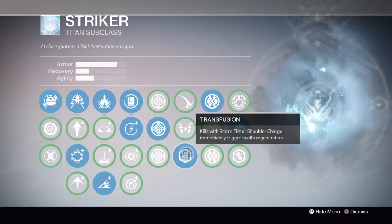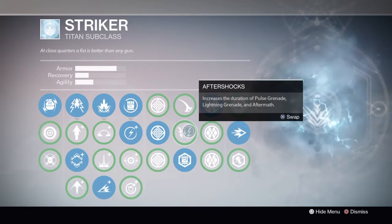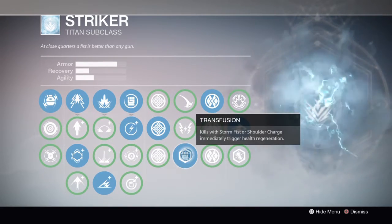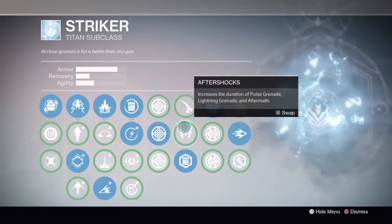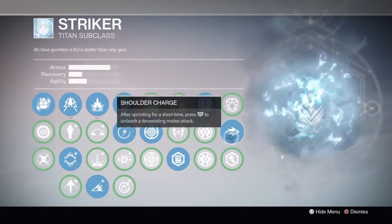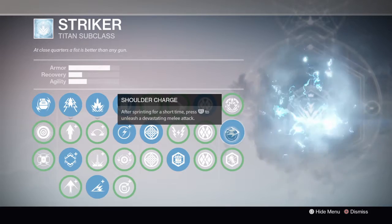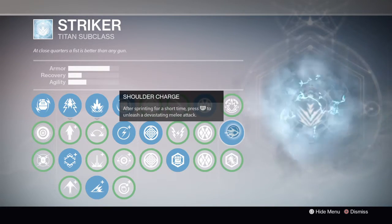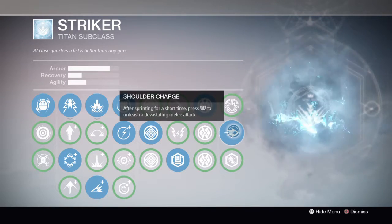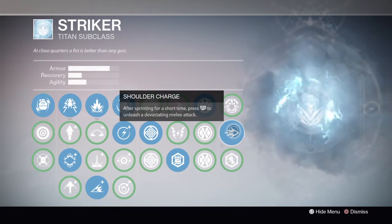That half cooldown is imperative because we are using Transfusion, which is the bread and butter of the melee build. Your melee build won't work if you don't use Transfusion — don't get Headstrong, don't get Aftershocks. You want Transfusion. And then obviously we're using Shoulder Charge because this build entirely revolves around it. The whole build is built to support Shoulder Charge and get as much out of it as possible — I'll talk about that more when we cover the exotics.